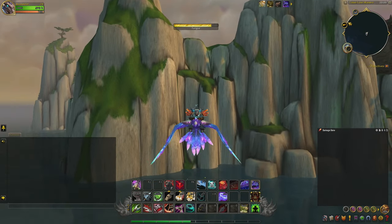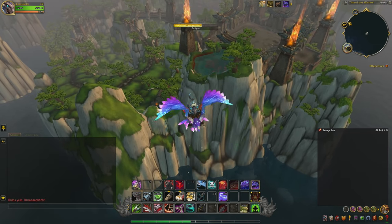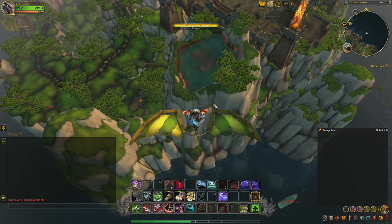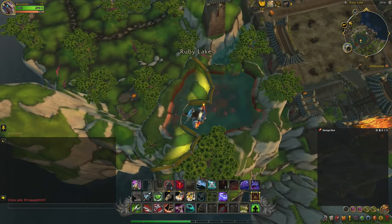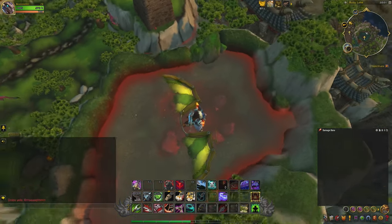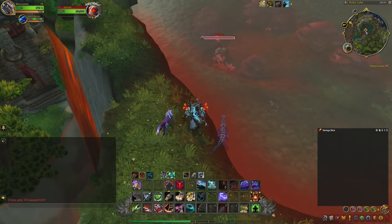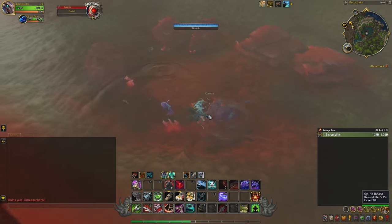Fly up until you see the red puddle on the island, then go a little higher than that. When you're high enough, fly toward the island — you'll get dismounted because you've entered the no-flying zone again. Now use your Slow Fall ability as a mage, or use a Goblin Glider like I did. There are only a few on the auction house so it's handy to keep some in your bags. Glide down and land inside the red puddle — that's where the rare Garnia is. Kill Garnia and hope it drops the pet. It's about a 5% drop chance and you can kill it once a day.